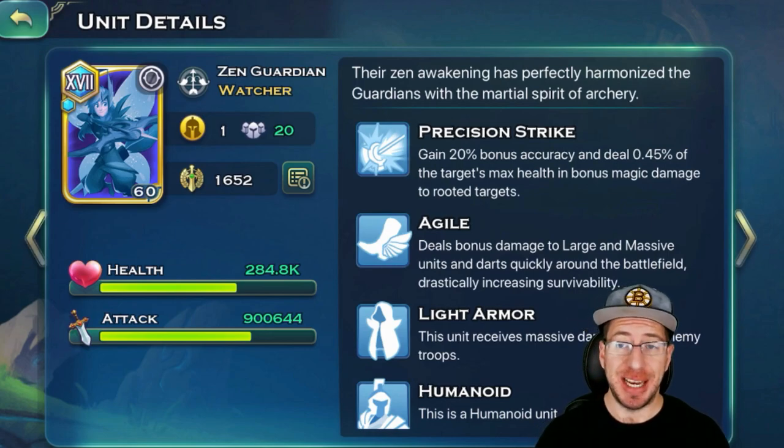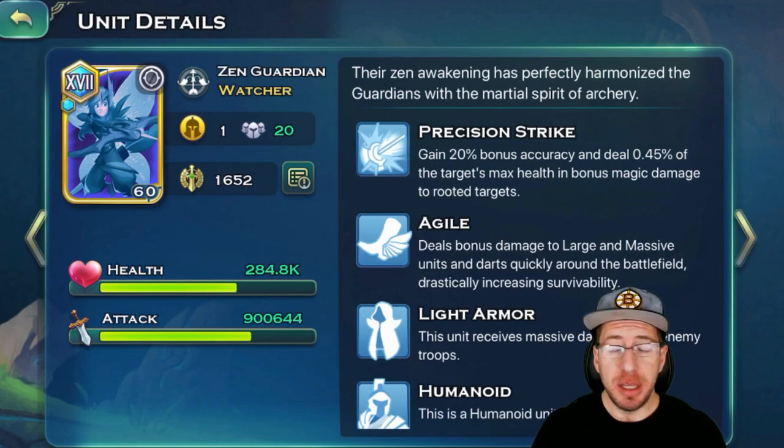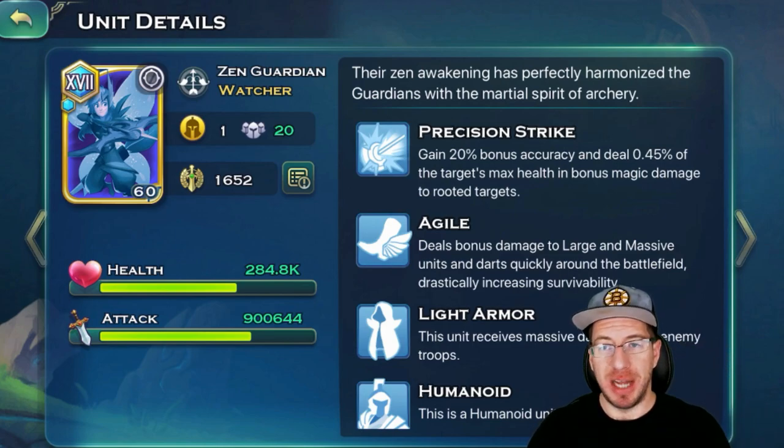Later on this week we're actually going to get another prism in the game. So the more prisms we have, you can get your troops to get some pretty ridiculous and wild stats. And by doing that, that's going to allow you to get further in the void.